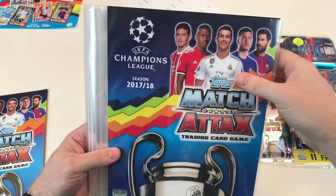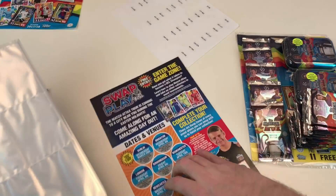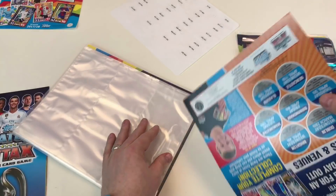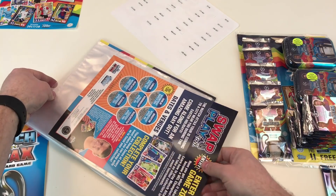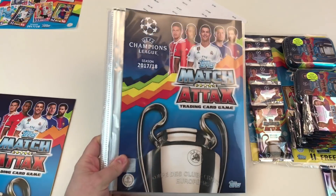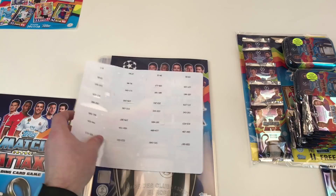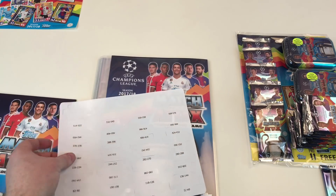The binder just sits over the top — that's fine. It's got the UEFA Champions League cup on the front, and the back has a checklist and information about how to put binder pages in plus details about the Swap and Play tour. The collection is big — it goes up to card numbers 559 to 567, and then 568 to 576, including all the limited edition stuff.